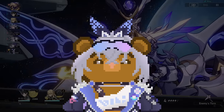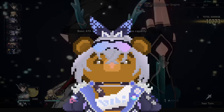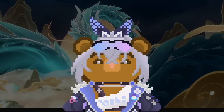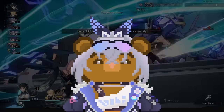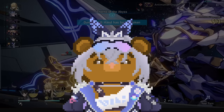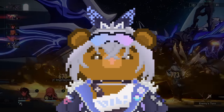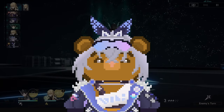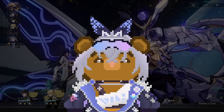On to relics — at E0 she is going to be supporting your team. She needs too much effect hit rate as well as a means of getting energy, so even with light cones that buff effect hit rate, investing into crit won't give you as much damage as you'd hope. At that point, give those high crit pieces to a DPS. At E0 you have two routes if you're not going for the crit build: full support or break Silver Wolf.